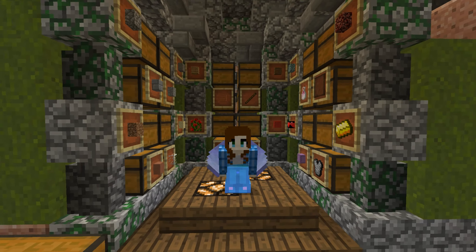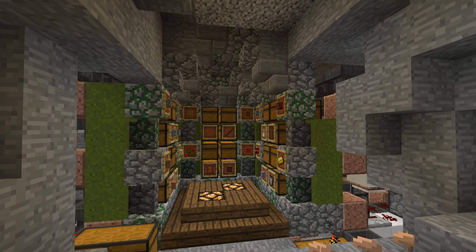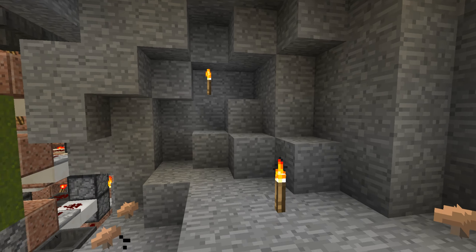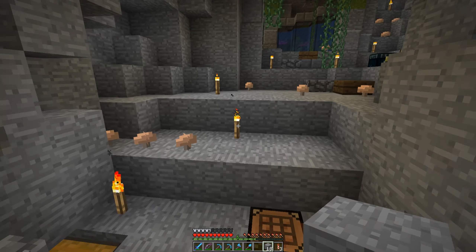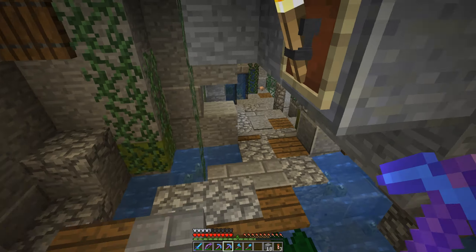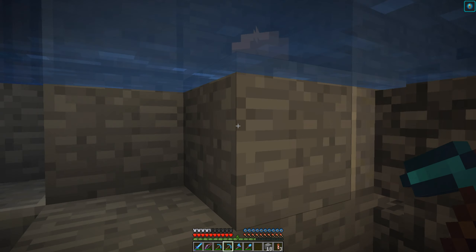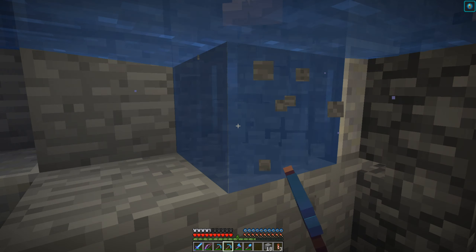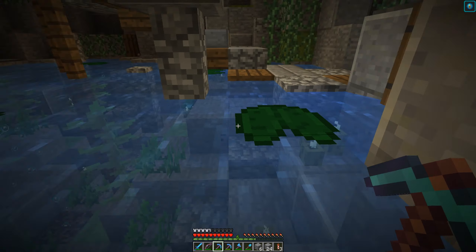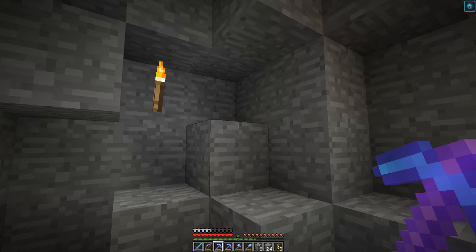Alright guys, and here we have my chest room. Well, as you can see, it's not finished yet, but the room itself is kind of done. I also want to add something over here — a little waterfall or so. I'll just try this. Maybe from the other side? I really don't want to break into my redstone area — that would be so bad.